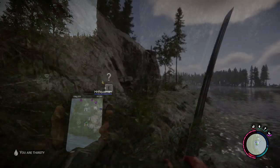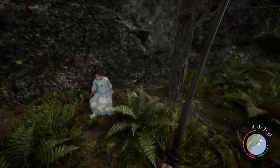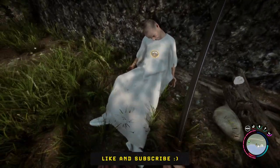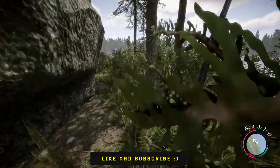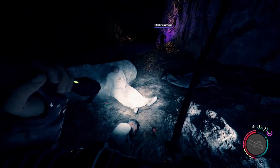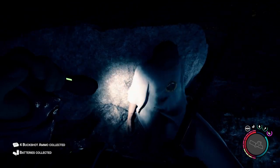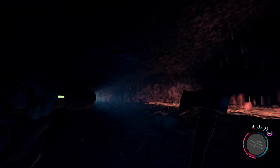Another thing they added is dead cultists around the map. It's kind of cool — they're characters scattered around the map and in caves. There's not a lot of story to them right now, but there might be more story items I haven't found yet. They did a thing at one point in time, and now it's our job to figure out why they're there, when they got there, and when they died.